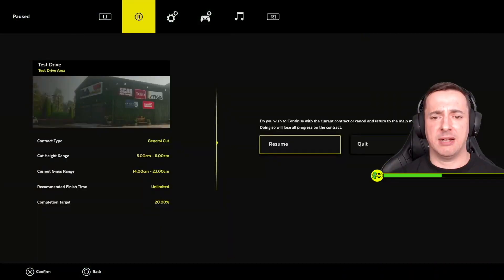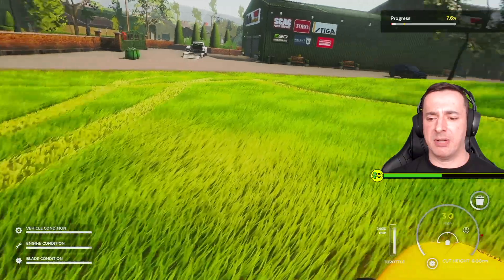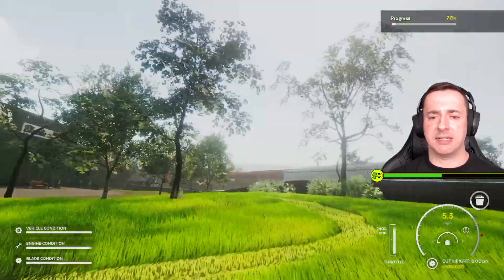Can I stop this? Continue the current contract or return to main menu — do it. So you will lose all progress on the contract. Cut height range: five to six centimeters — okay, I'm at six, that's good.